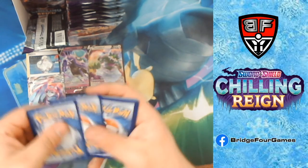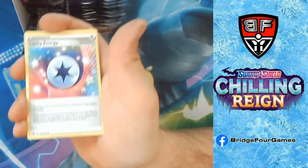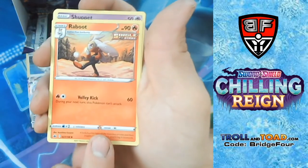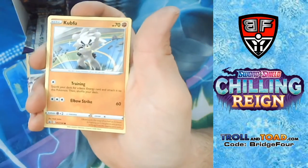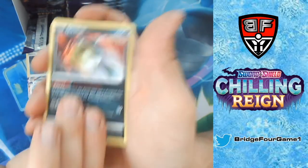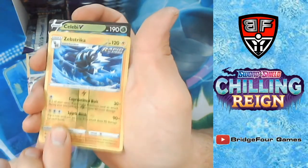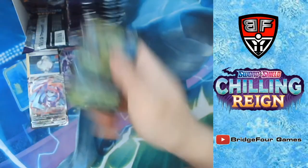Psychic Energy, Lucky Energy, P2, Raboot — looks like it's booting something — Shuppet, Kubfu, Blitzle, Qwilfish, Galarian Slowpoke, Reverse Holo Zebstrika, and an Accelgor V.